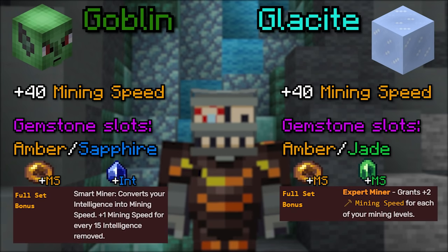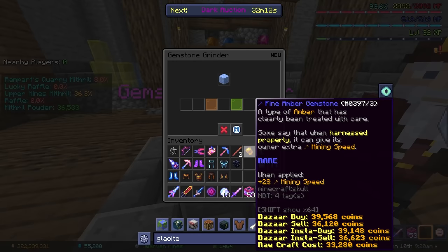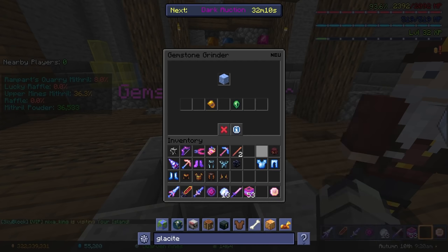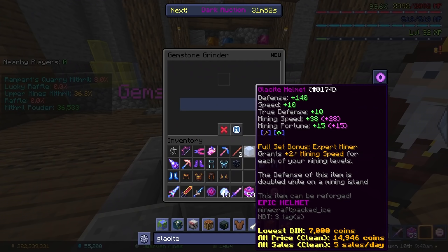Basically, if you have enough money for Glacite, get Glacite, and if you don't, get Goblin. Glacite is way better because you can apply both jade and amber gems to it. Gems are basically little stat boosts you can apply to your gear. You can see which you can apply to which at the gemstone grinder's item guide. Once you apply them to your gear, you'll see the boosts they give in pink text.